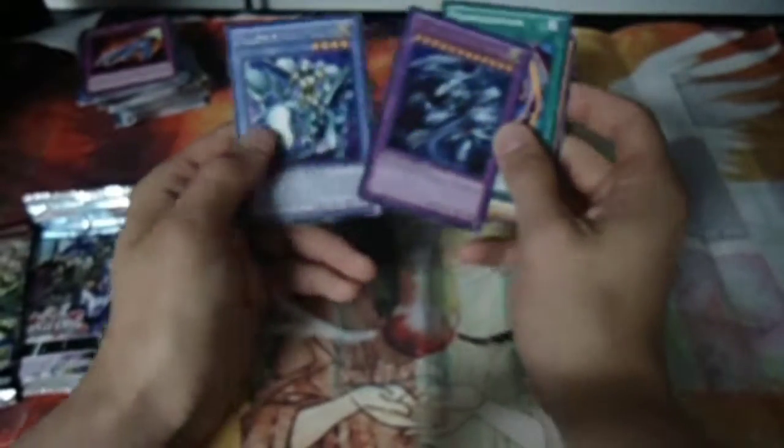Starting with Duelist Pack Kaiba this time. We got Judgeman, Lord of D., Polymerization, Blue-Eyes Ultimate Dragon, and Paladin of White Dragon. Blue-Eyes Ultimate Dragon, guys!